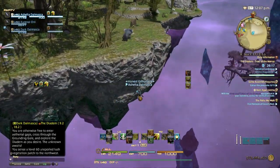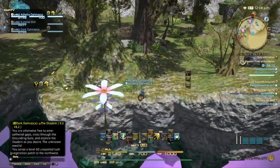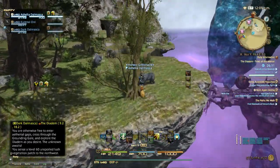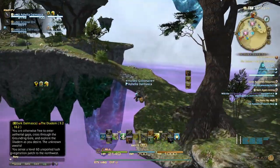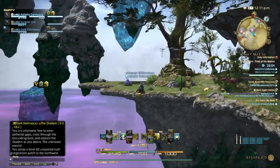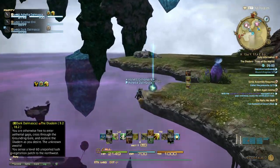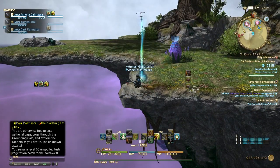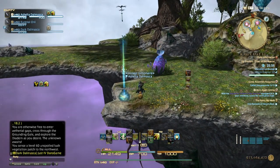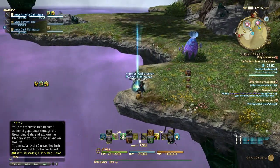The way to get to the unspoiled nodes is there's always a teleporter behind that you can jump down with. These ethereal gaps — you can't use them unless you complete the duty missions.